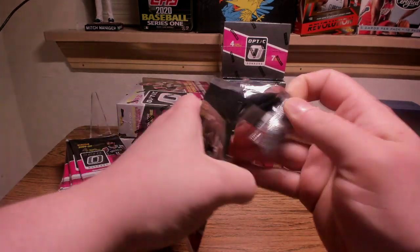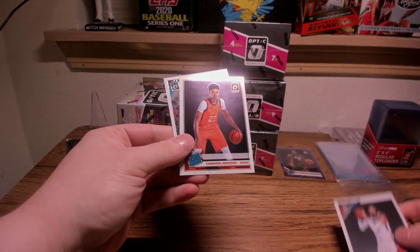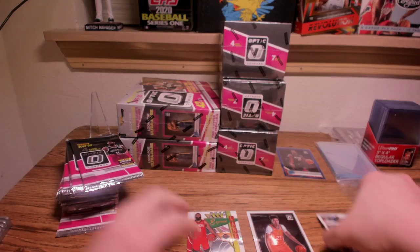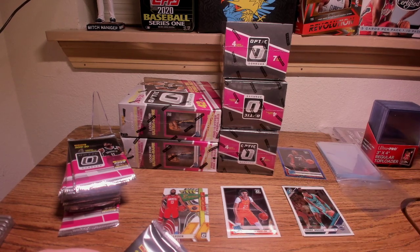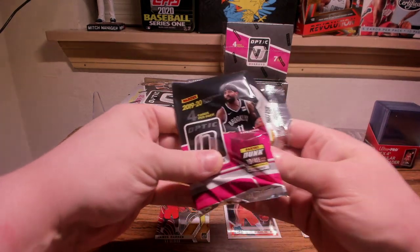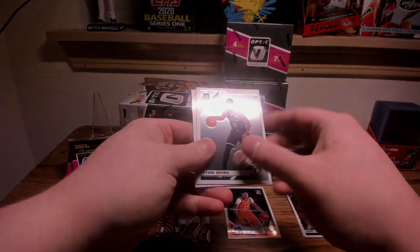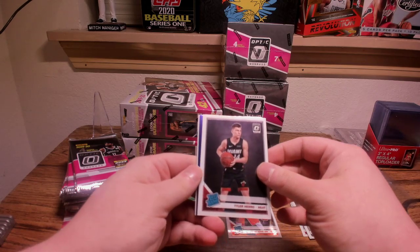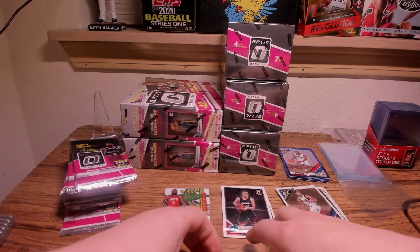Paid MSRP for these — I think $10.98 a piece. Rated Rookie is going to be Cam Johnson, James Harden, Terry Rozier. I'll set all the hits up there in a little hits pile. These videos are probably going to go at least a half hour because we're opening a lot. Tyler Herro. And Saric is going to be our purple — dropping Saric.